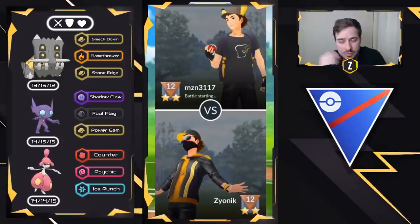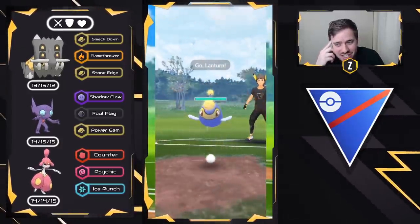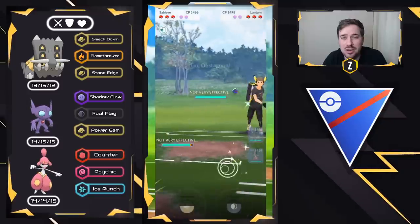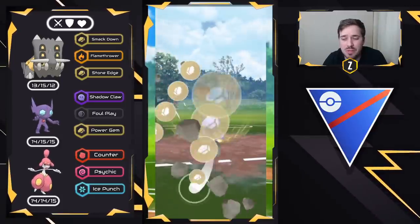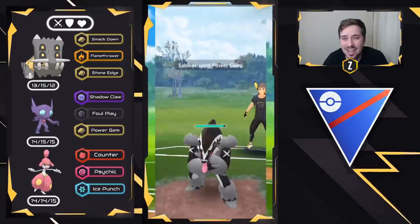Moving into this next battle — we have Bastiodon on the lead versus Lantern, another lead loss. This one's running Spark, which means its energy gain is a lot better than Water Gun. But they decide to bring in Obstagoon, so this is already not looking good. Return does so much better in this matchup than Power Gem, even though Obstagoon has access to Counter. It still takes neutral from Power Gem because it's a dark normal typing.